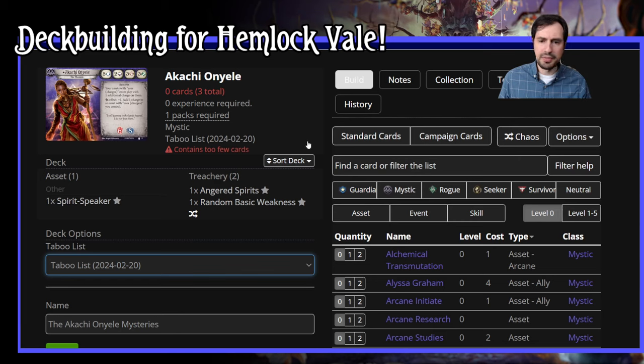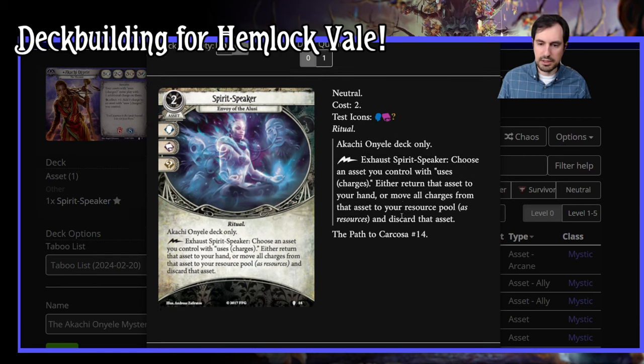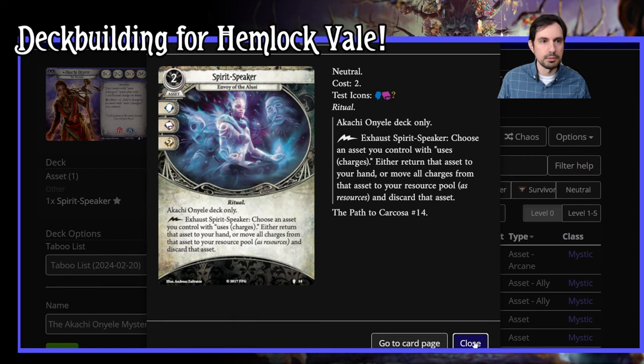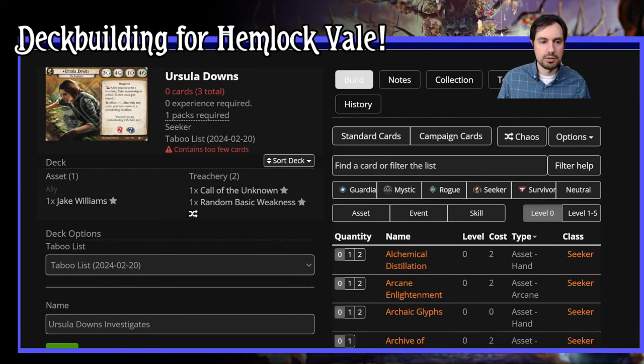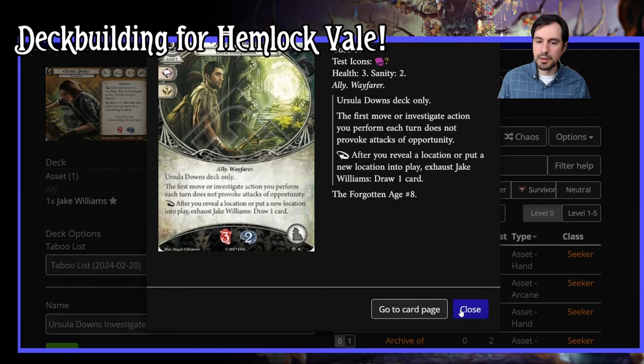Akachi's special card lets you choose an asset you have and either return it to your hand or discard the asset and get a bunch of resources. It's kind of neat for certain cases, but I don't think it's something you build around. Jake Williams is similar — it's nice to have an extra ally, he costs a lot, he's a lot of soak, drawing the card is cool. He's mostly informative about what the deck wants to do.